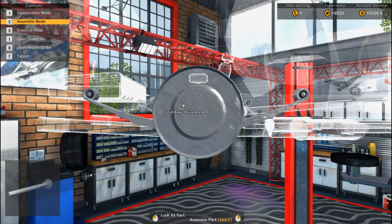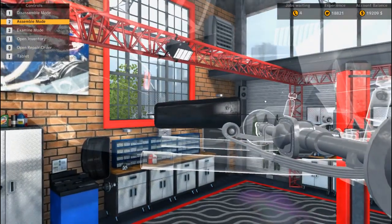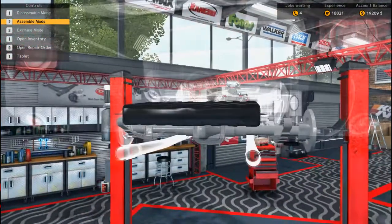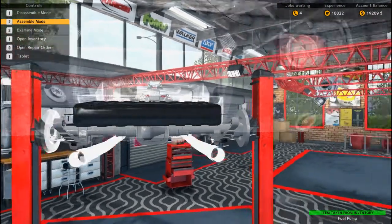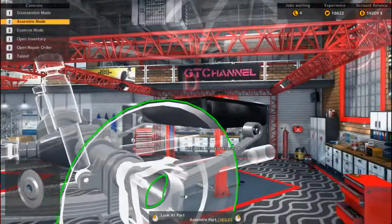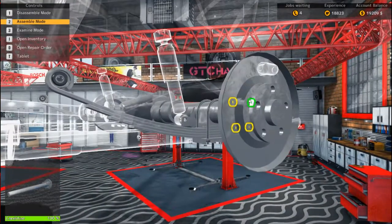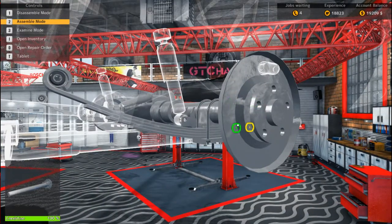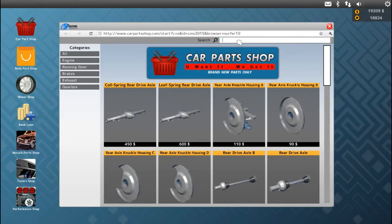Let's go ahead and put the fuel tank in. One of the hardest things is getting the fuel pump in because you can't really see it. There we go, perfect. Let's go ahead and put this side in — there we go, put that in. Let's go ahead and do the brakes.